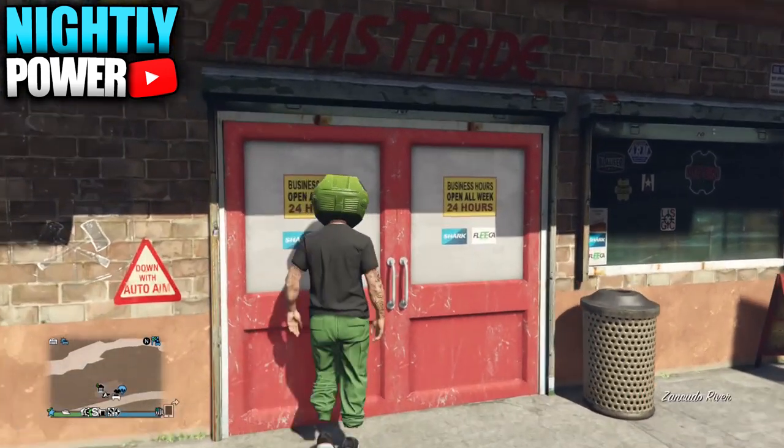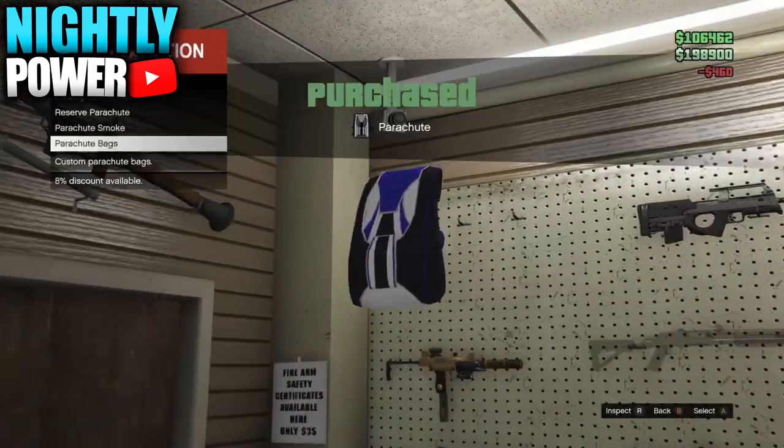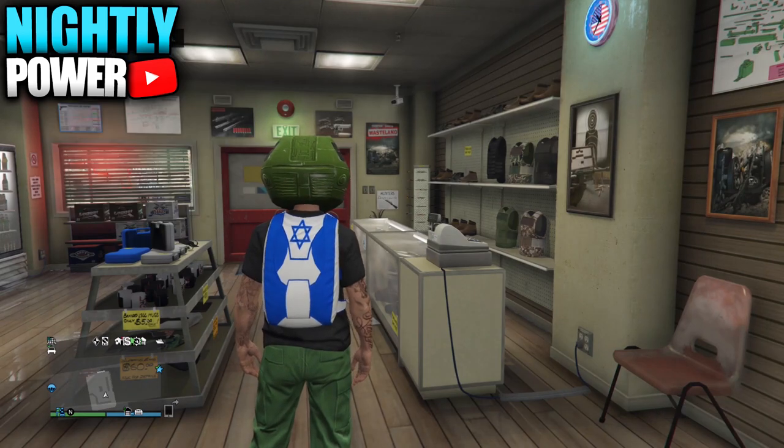When you get to online, make your way over to AmmuNation. Walk up to the front counter and purchase the Israel Parachute Bag. From there, equip the Israel Parachute Bag from the interaction menu.